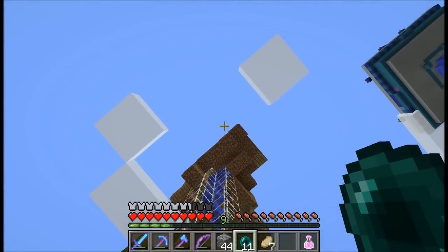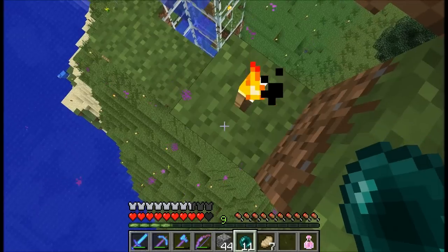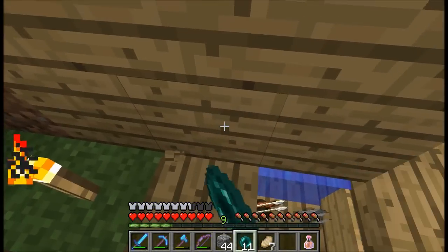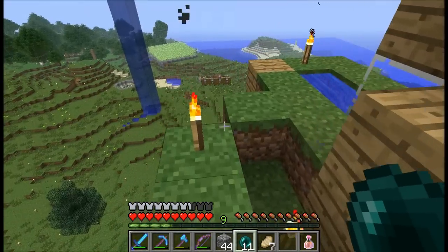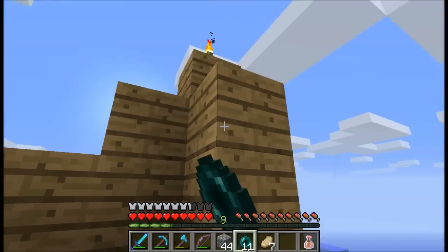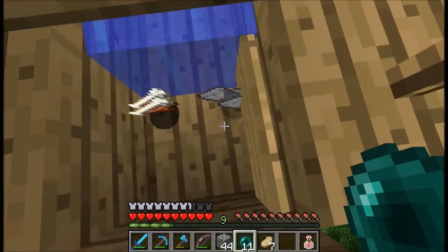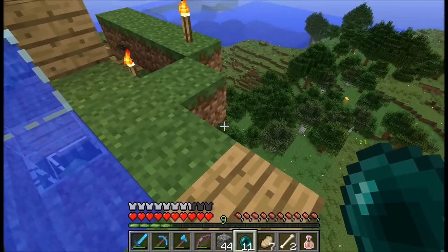I might even be able to use an ender pearl to get up there — and that worked. Someone sent me a message saying I should push the water source over one more block and make this section four blocks high, so the mobs will definitely fit and drown. The logic is that mobs being too high will move up into that space, so any coming in underneath won't clip the mob above. That now works, though I haven't actually done a full test on it yet.